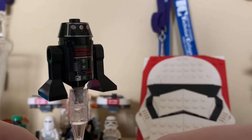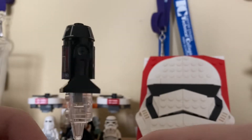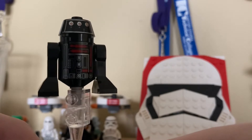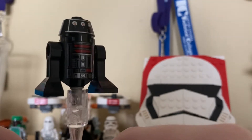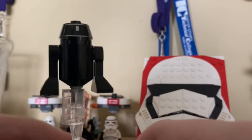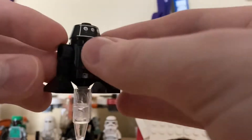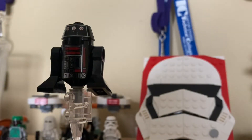Next up, we have an Astromech droid who is simply labeled Astromech droid — doesn't have an official name or anything. Looks pretty nice. I do like the black and red color scheme. Some have said it's a First Order Astromech, and I kind of have to agree. That does look like what a First Order Astromech would look like. Spin him around — his leg, wheel, whatever things — and he's ready to do whatever.